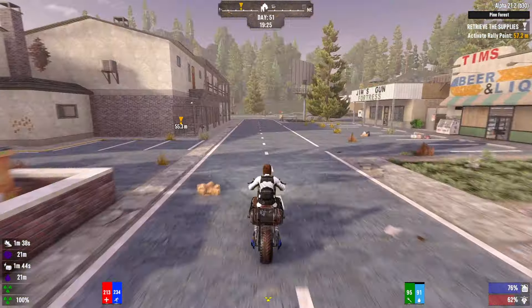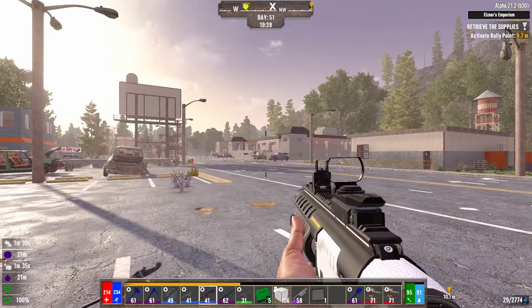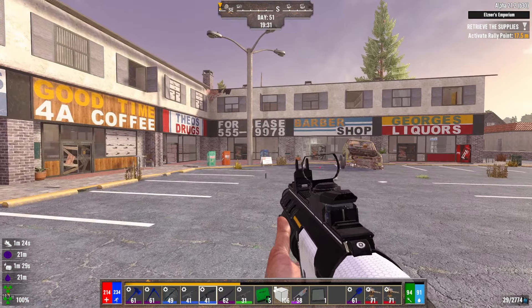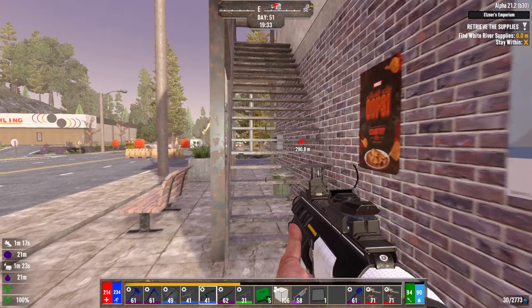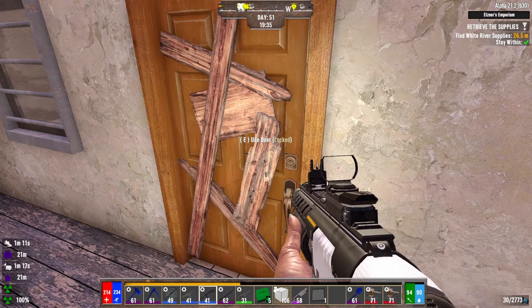Let us head to the Emporium. I think this quest is inside this place. Who remembers this place from early on in our playthrough? We almost lived here, but then I realized it was way too big. We're going to tackle it now. We are technically just fetching, but we will see all the goodies we can see.